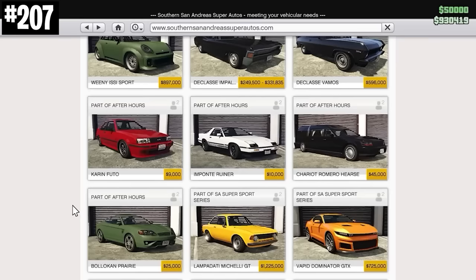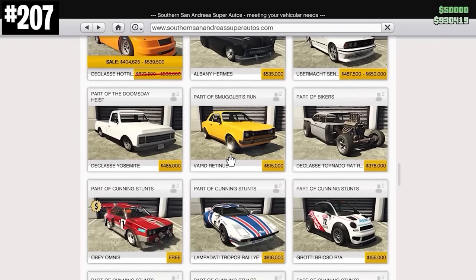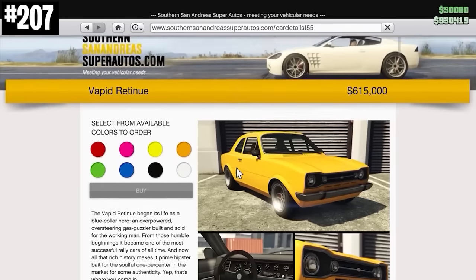This is one of the very strange facts in the entire game. On the Southern San Andreas Super Autos website, the Vapid Retinue has a much higher quality photo than any other car in the game. They must have hired a professional photographer for this one or something.